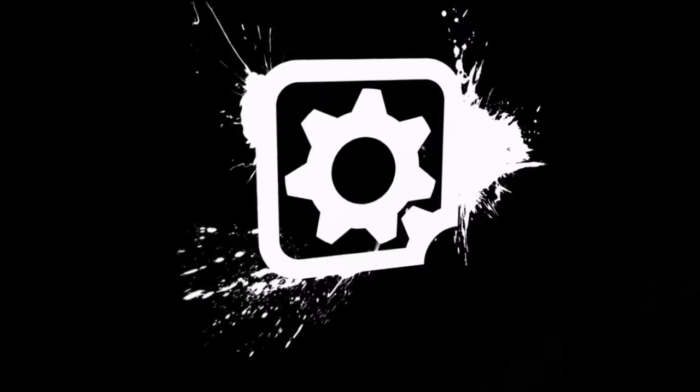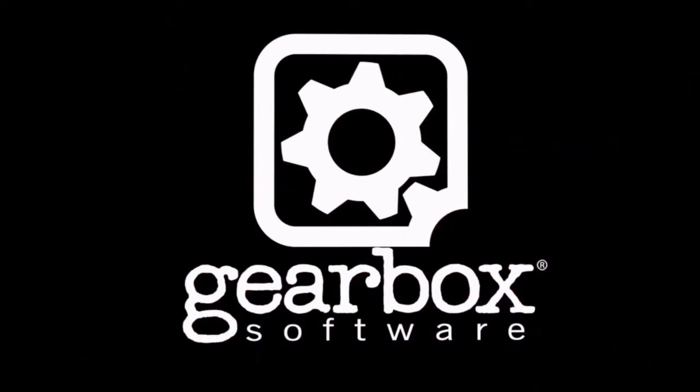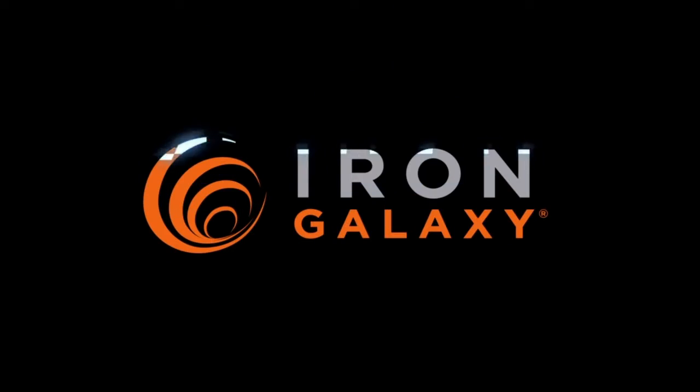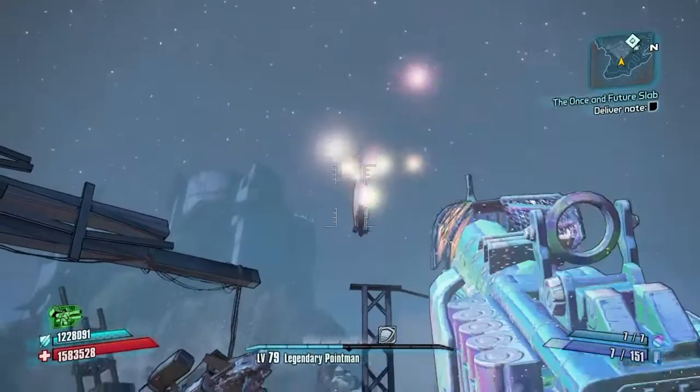Let's get into it. What you're going to have to do is play through the Commander of the Layer Lift DLC and complete it. You're also going to have to complete the Tiny Tina's Attack on Dragon Keep DLC to get a certain amulet. It's pretty funny. This gun is absolutely funny — it shoots out unicorns and everything.